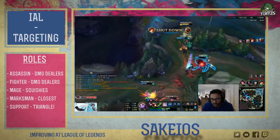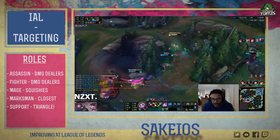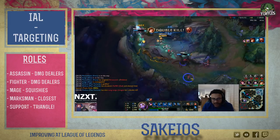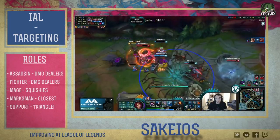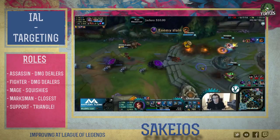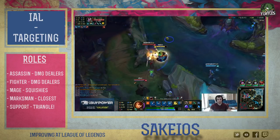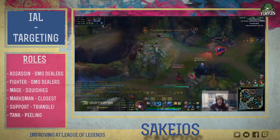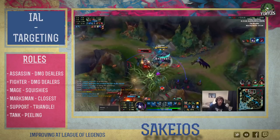As for the supports, they will have a different kind of target depending on what sort of support. And here we can take a look at our lovely support triangle. Sustained supports will focus on keeping their own high priority targets alive with heals, shields, buffs and peeling. Poke supports will remain in the backline and poke whoever they can without killing themselves by mispositioning. Kill supports need to target squishies and high priority targets by engaging and providing their team with hand-fed kills. And finally, the tank's job is to try and bother the high priority target with CC while assassins or mages finish them off.